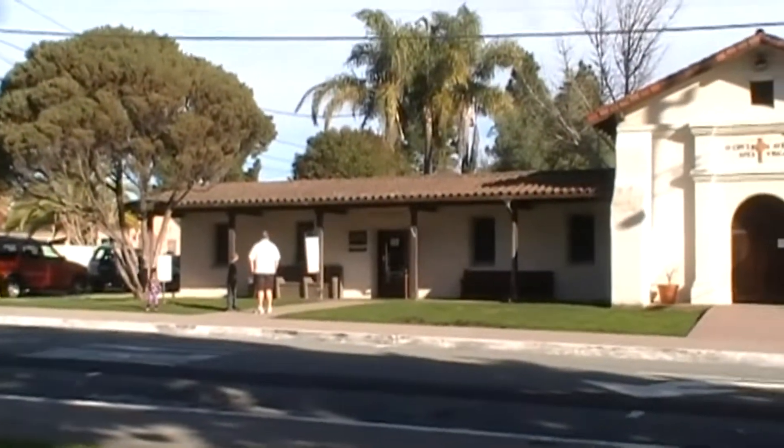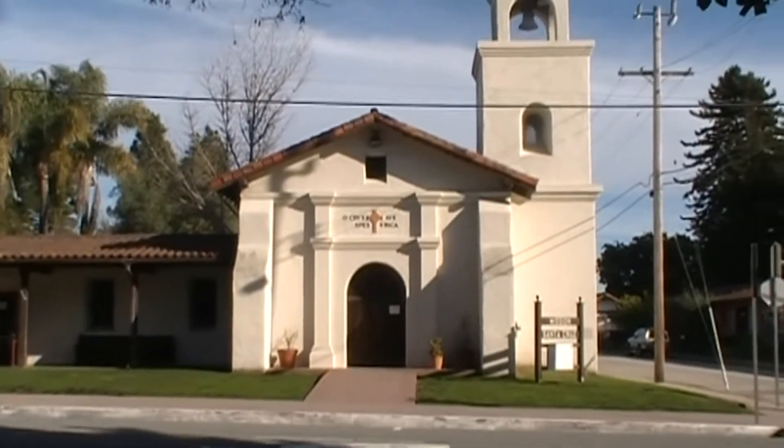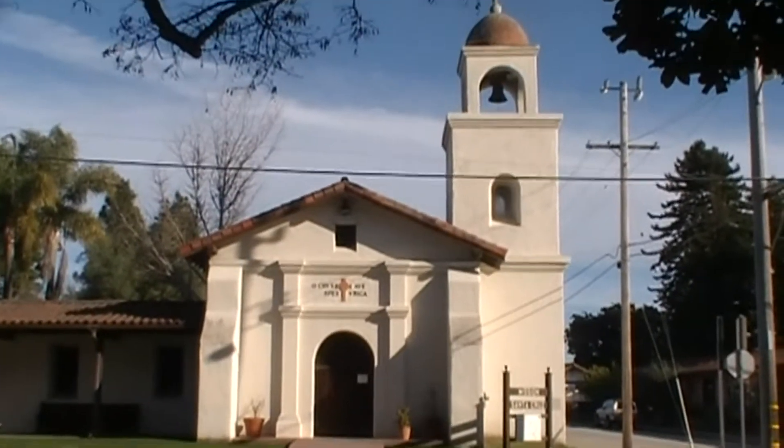The original mission church was destroyed in 1857, and this room was built as a replica in 1931.